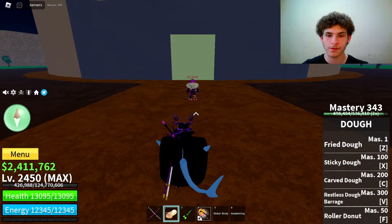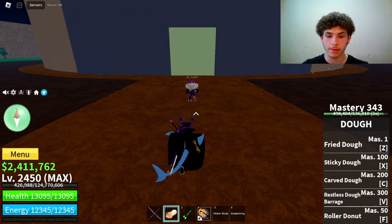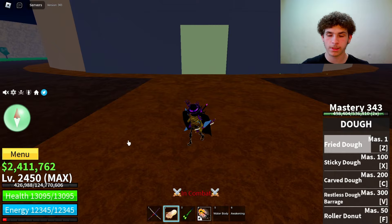The first move on unawakened Doe is called Fired Doe. Master required on that is 1. Here's how it looks — 1613 damage, not too bad.